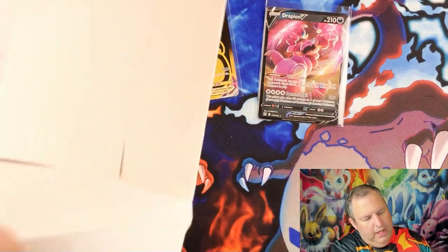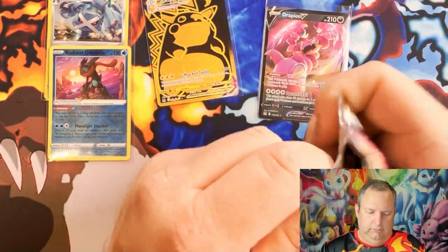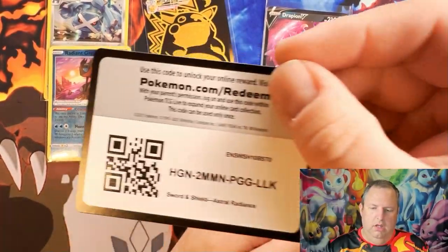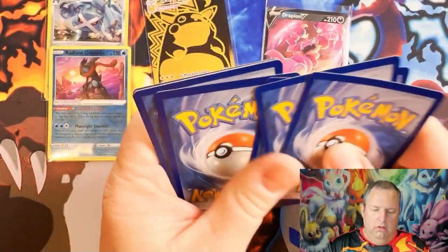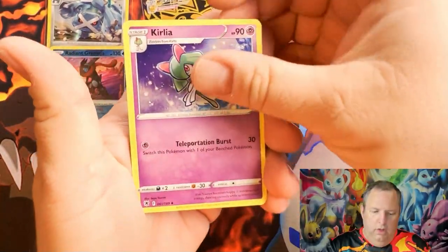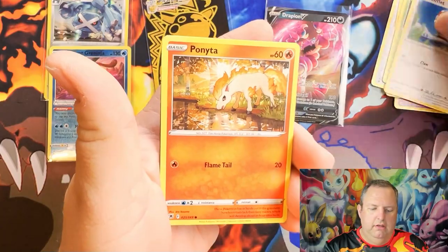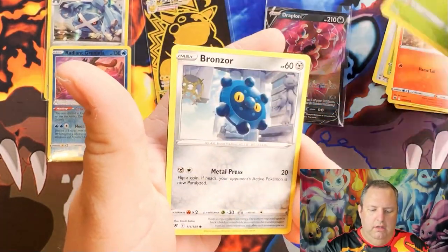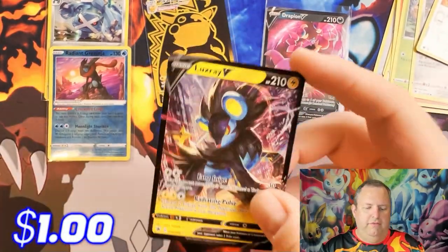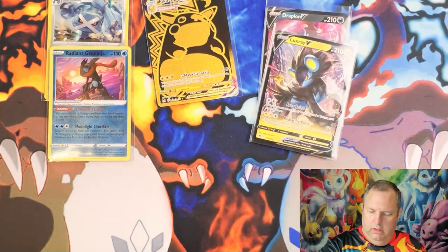Our very last pack is another Astral Radiance — we got two Astral Radiances! Can we go two for two? We have Leaf Energy, Kirlia, Wynaut, Turtonator, Shieldon, Hisuian Sneasel, Voltorb, Rufflet, Bunnelby, Ralts, Bronzor, reverse holo Spicy Seasoned Curry, and we are ending on Tera Ravine — I love that artwork too!